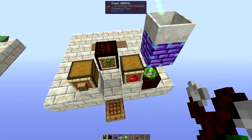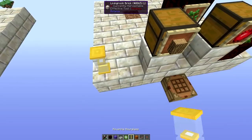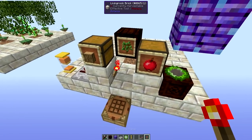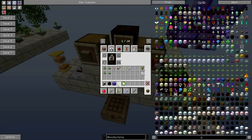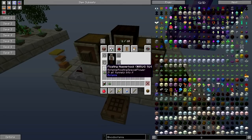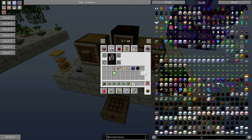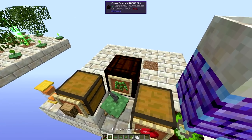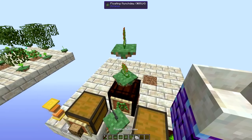Now we can start the redstone for the hopperhawk to pick up items every 10 seconds. This allows the random carpus to plant the saplings. That's one block of red sand in a hovering hourglass with a repeater and a redstone torch.